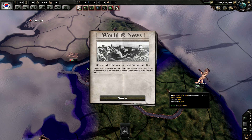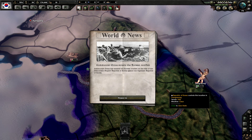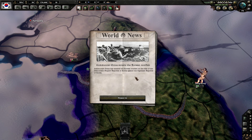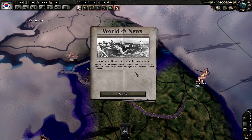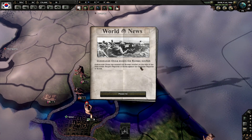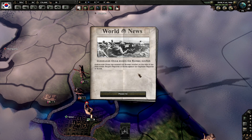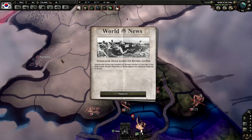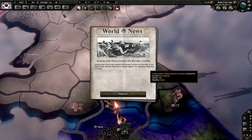If we cheat a bit here, you can see that China also enters the conflict. Communist China has entered the Korean conflict on the side of the Democratic People's Republic of Korea against the capitalist Republic of Korea. They won't join right away either - there are two ways China can join the war.